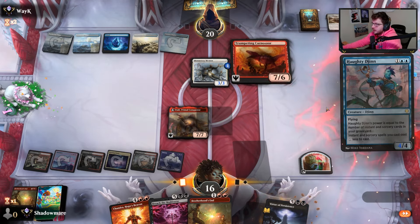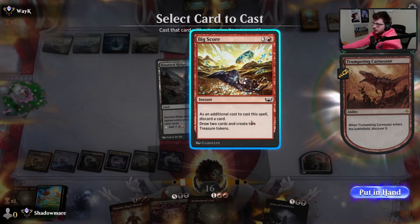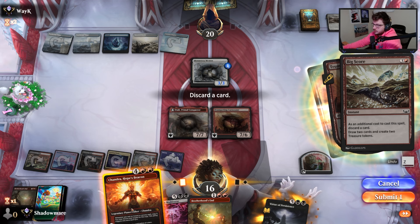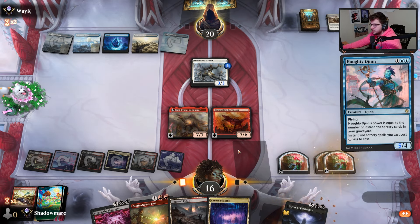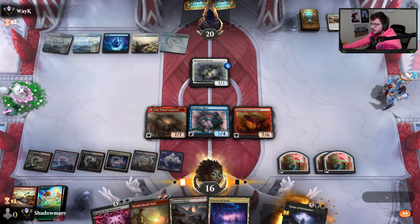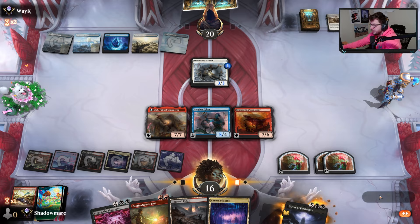Let's go with Atali — we get to play Hottie Gin, we're going to make our stuff cheaper. Big Score seems fantastic. Chandra, you can go away — we got things we're trying to do over here. I wish I had one of these lands earlier. They could bounce this though — that's the only real issue I have.